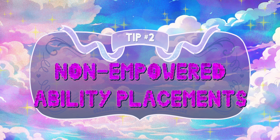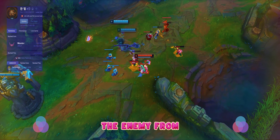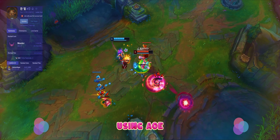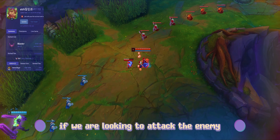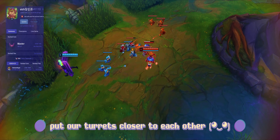Tip number 1: 2 easy ways to solo Baron. No wonder Heimerdinger is such a revered inventor — he can easily solo the Baron. Here are 2 ways we could go about defeating the Baron. The first way is walking near the Baron when we have our turrets ready to go.